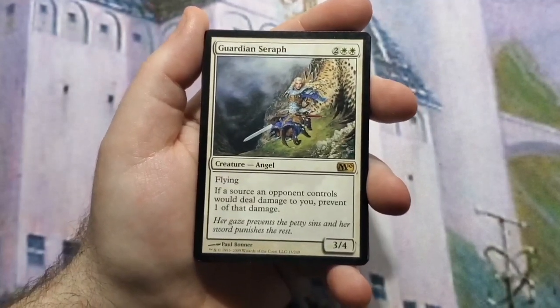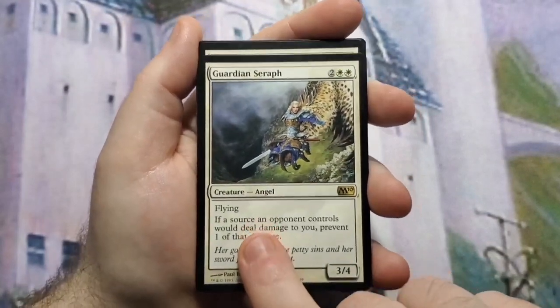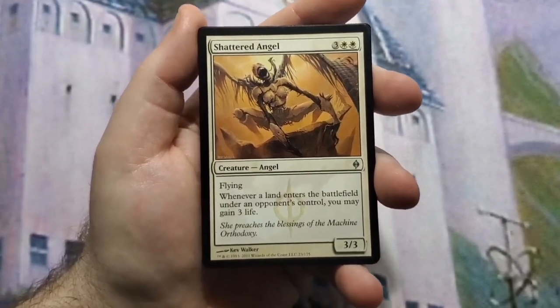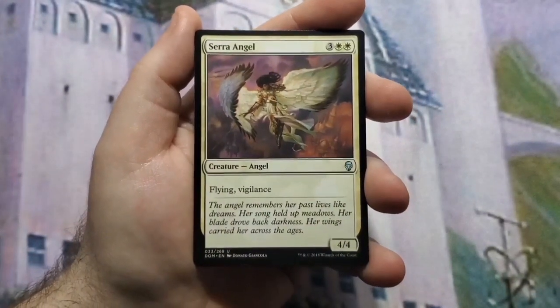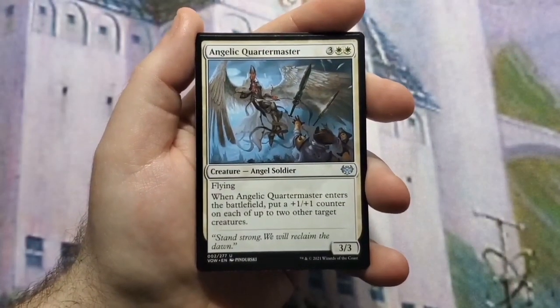Each trigger of one damage would be a separate instance, so Guardian Seraph prevents them all. It does not stop life loss, just damage. Shattered Angel — whenever a land enters the battlefield under an opponent's control, you gain three life, so lots of life gain especially against ramp or landfall decks. Serra Angel — the OG, the original gangster — had to have it, it's iconic.